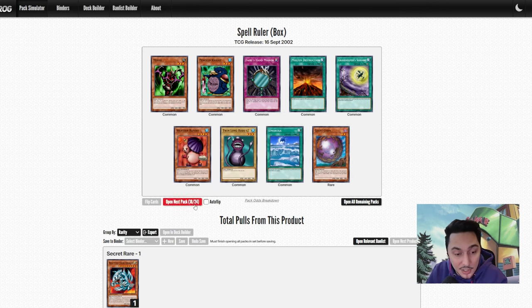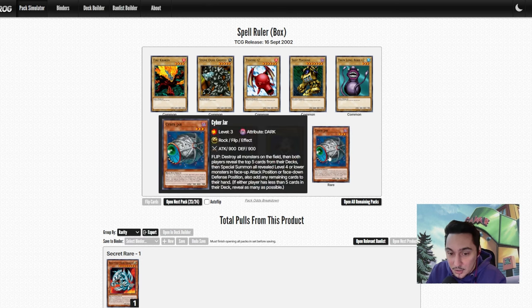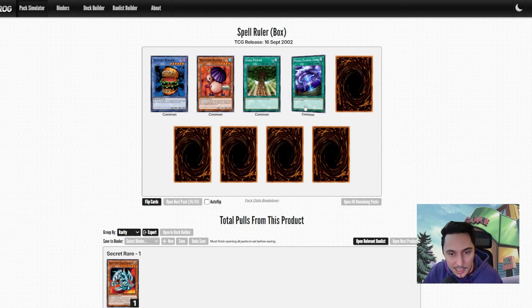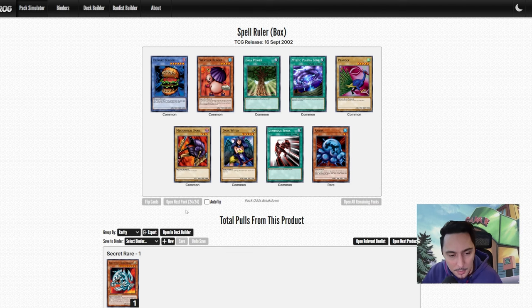That's our second Giant Germ — we're not gonna get an MST, it doesn't look like it. A lot of vanilla cards. Cyber Jar — Cyber Jar is banned, that's forbidden. Gaia Power, Mystic Plasma Zone — these are all cards we already have many of. Dark Designator again, and the last card Amoeba. We did not get any MSTs — that's going to be rough.